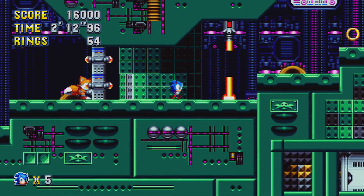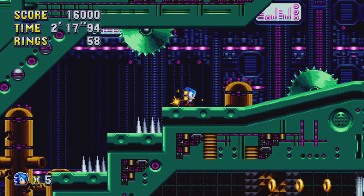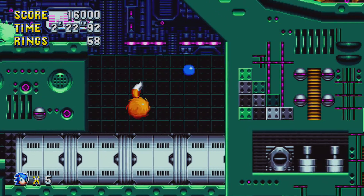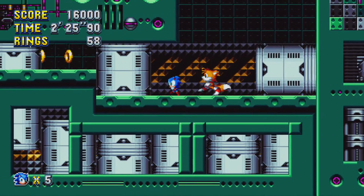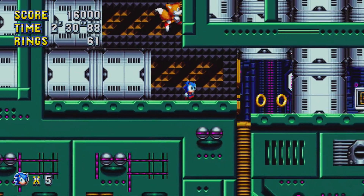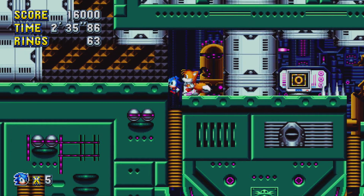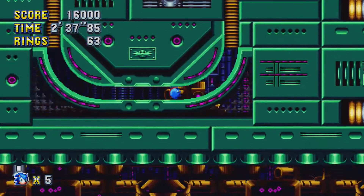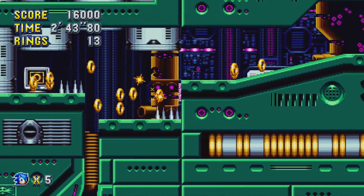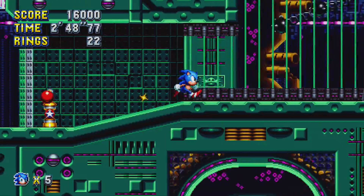Maybe red is the bad one. Oh red makes you shrink. Blue makes you grow, I'm betting. We are Sonic the Baby Hedgehog now. Maybe we go down here. Look at that. Oh see? And now we grow back to regular size. Good.